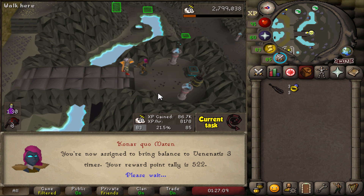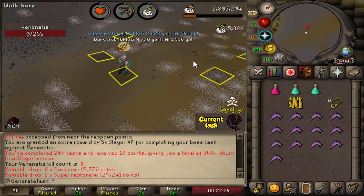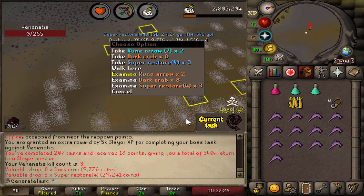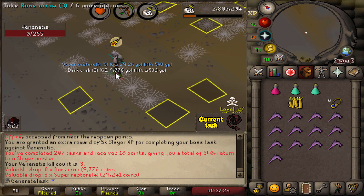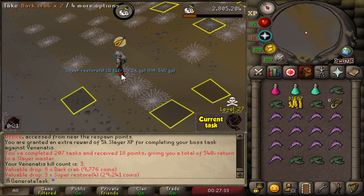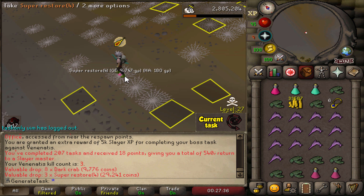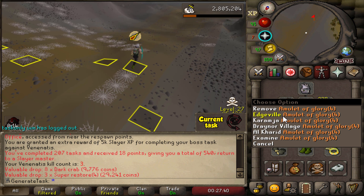More boss Slayer — three Venenatis. With this lure, Venenatis is actually super easy to kill. That's our boss Slayer task done once again. We did die once when trying the old lure, but with this one it's super easy — no PKer in sight. Three Venenatis down, let's get a new Slayer task.